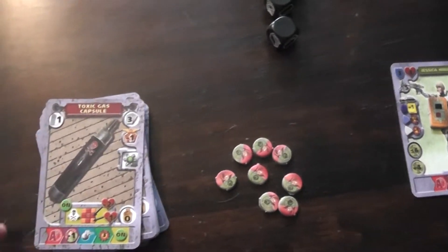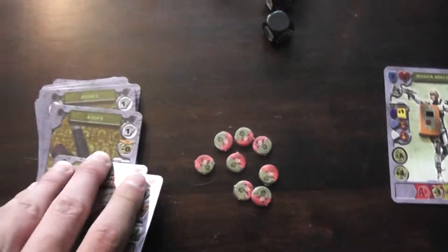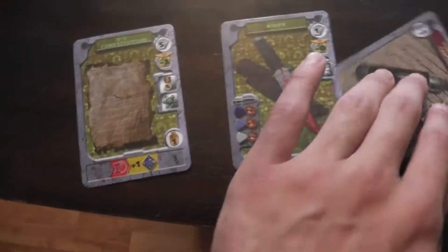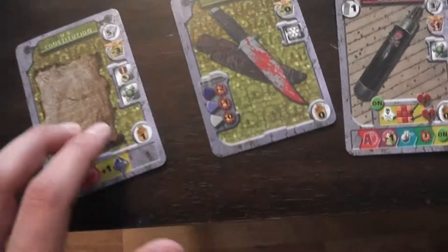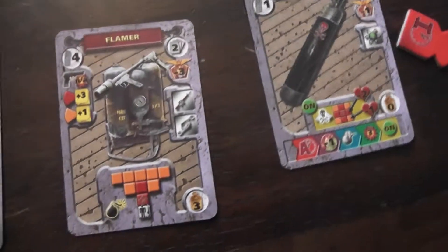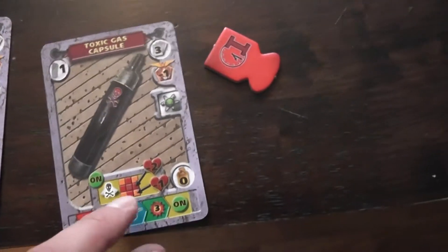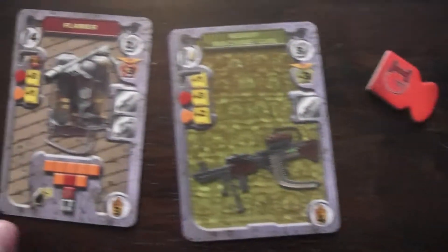I'll use my spy point to look at the top 3 cards. The U.S. Constitution gives an additional order at the start of a turn. Med kit, knife, flamer — that seems pretty cool. Toxic capsule, heavy machine gun. None of these can be grabbed from the room I'm in, but I can set it up so another one of my players can get something useful from any room.